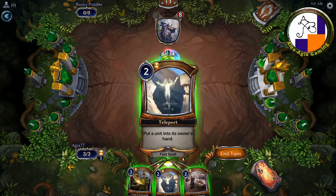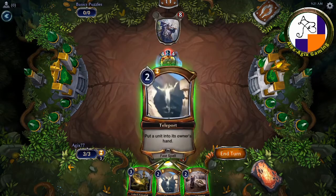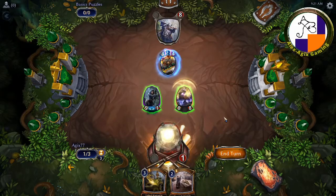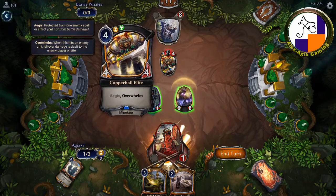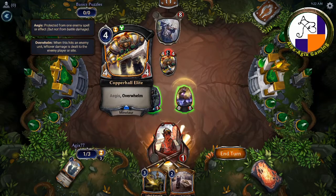So I have a Teleport — 'put a unit into its owner's hand' — and a Zenon Initiation. In normal cases, this would be great, because I would just return the Copper Elite to the hand. But it didn't go back into his hand. Why not? Aegis. If you're new to the game, you have to keep that in mind. Sometimes you have a kind of a brain lapse, you go to attack the unit, you forget it has Aegis, and your spell just got negated by a shield.